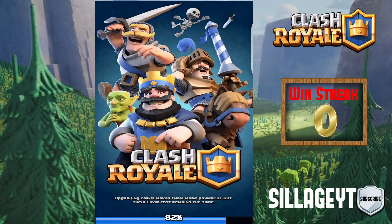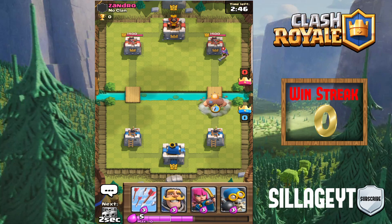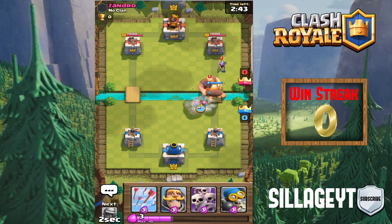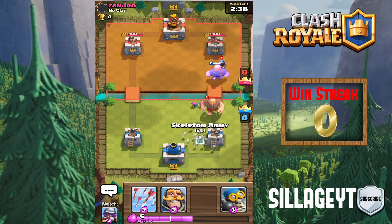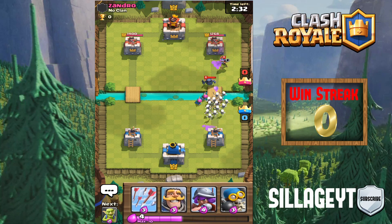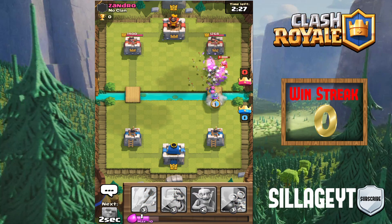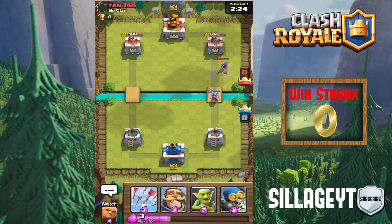First battle — both 0-0. Hopefully we don't lose. I've never really live-commentated Clash Royale before. This is not looking good for us already. I'm not good at this game, so let's drop the Skeleton Army right here — hopefully he doesn't have arrows. Oh, he has a Pekka already? How did you get a Pekka already? Let's throw in the Musketeer. Oh, we actually got a few damage off the tower.